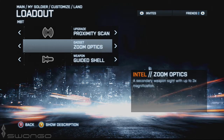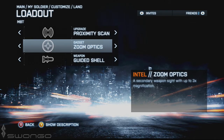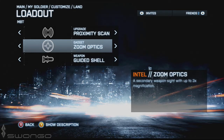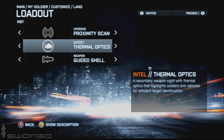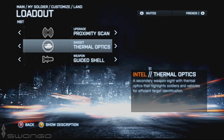Zoom optics hasn't been very useful yet, but Armored Kill is going to have the largest map in Battlefield history so zoom optics might actually get its day in court. Thermal optics can be very nice because it shows enemy tanks and enemy infantry on the ground glowing clearly, making for easy targets when normal vision gets confused by shrubbery and textures. Seeing things in black and white can be very helpful, so if you're just starting out thermal optics is something worth trying.